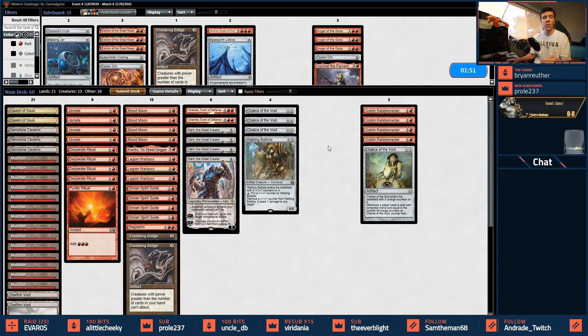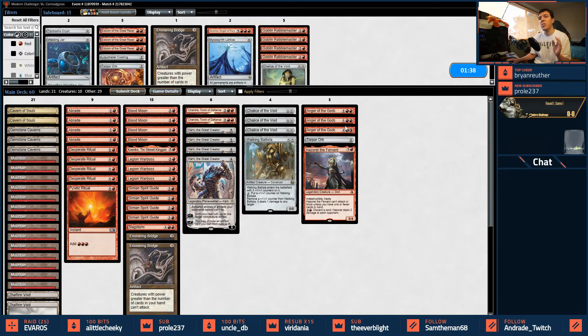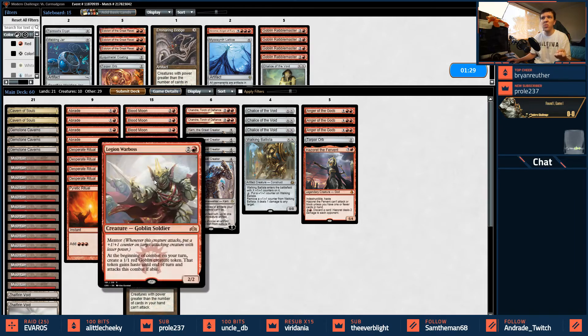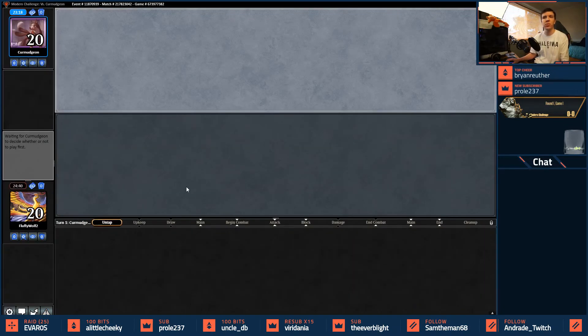My opponent could be White-Black Pox and I'll need the Rabble Masters — we only saw one land that game. I'm assuming it's a creature strategy since Black-White token strategies would be good to have Anger against. We have Karn to fetch Bridge, and Chandra is fine. We still have a bit of an aggro package, so I'm sideBoarding a little more broadly than I'd normally like without knowing exactly the matchup.